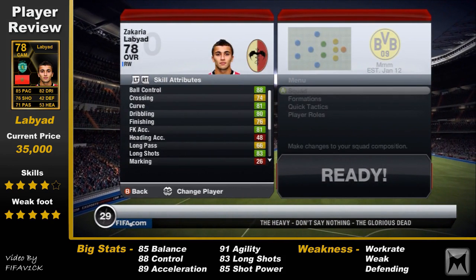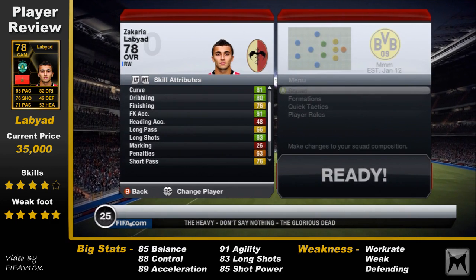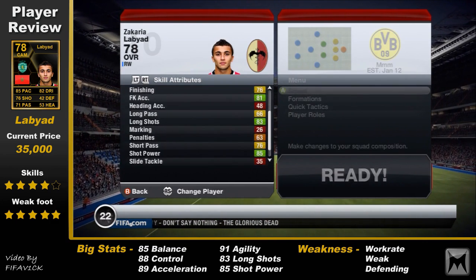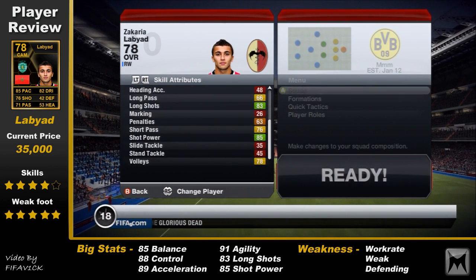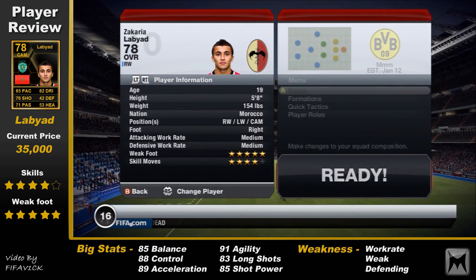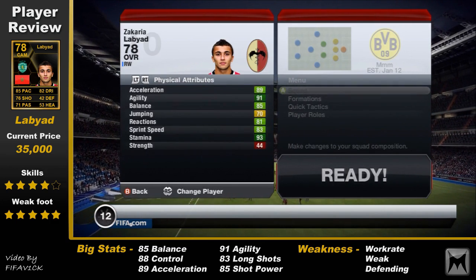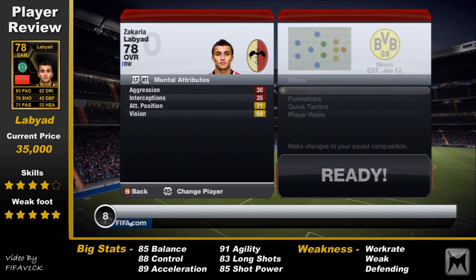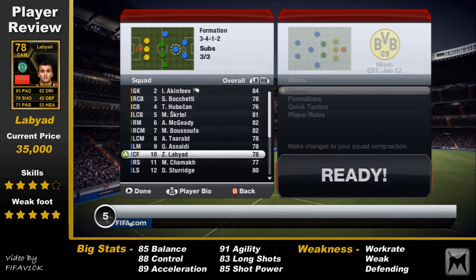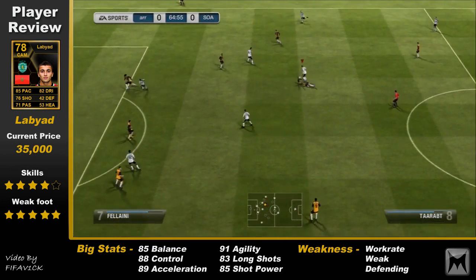Loads of green stats, guys. Ball control, dribbling, free kicks, long shots — and 5-star weak foot, which is massive on FIFA 13. He's got 5-star weak foot and 4-star skills. He's 5 foot 8, really nimble and agile — look at that agility: 91. Reaction, sprint speed, acceleration — all that good stuff. The only things he can't do is defend and that sort of stuff.